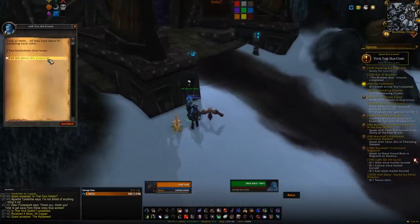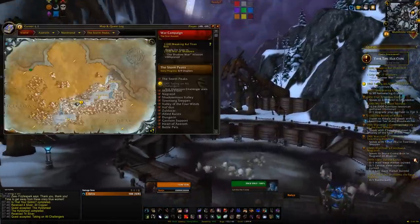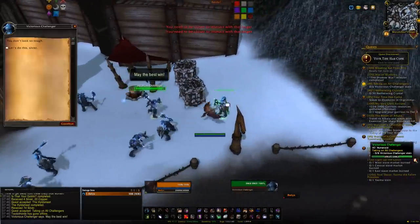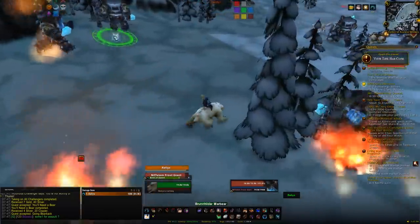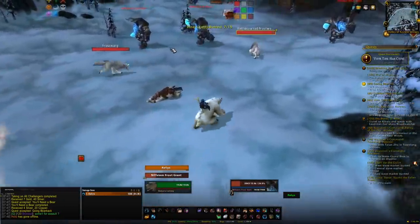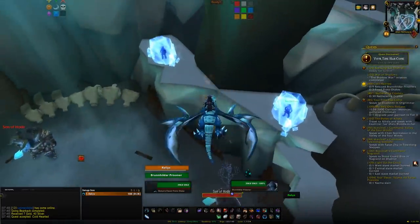Head to Brunhildar Village, speak to Lok'lira again, and kill one of the locals. Once killed, accept the pact and begin the next section — defeating six challenges in the area. After defeating the six challenges, you'll be sent to Brigitta just east of the village. She'll get you on a bear and you'll shoot down giants and wargs with flaming arrows. Then head to Dun Niffelem to find proto-drakes in chains — click one, get on top, and free three prisoners at a time, repeating until you've freed three proto-drakes and nine prisoners total.